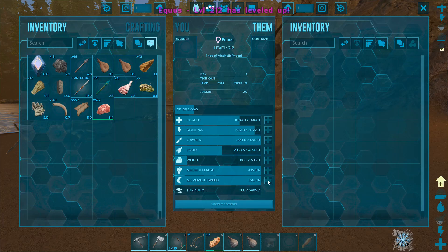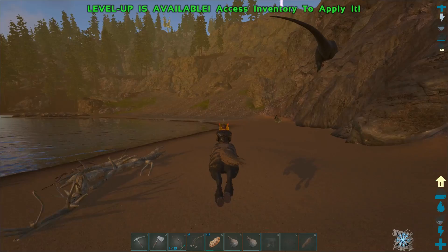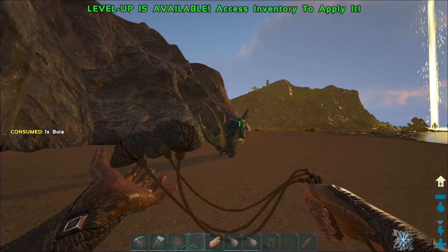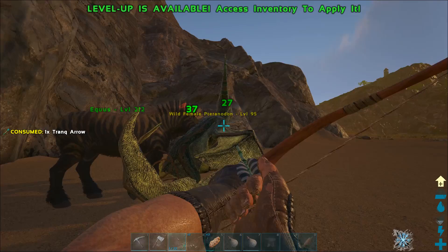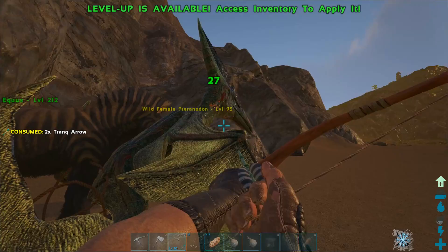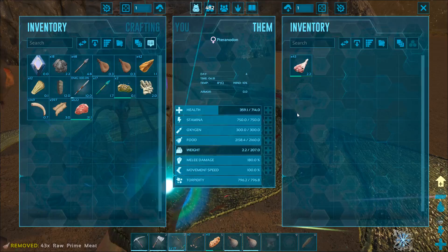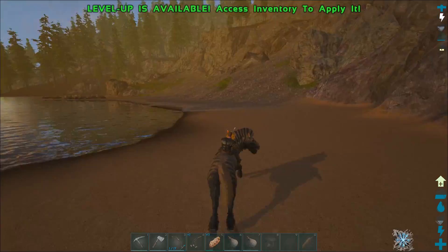That thing can just suck a lemon, dude. What level are you, boy? 95. You know what? You're our next contender — congratulations, you win. Put some prime on you. Could you not do that, Equus, next time? Let's just move over here just in case, because I'm still very nervous that maybe that Gigger will get aggroed somehow on that Bronto.